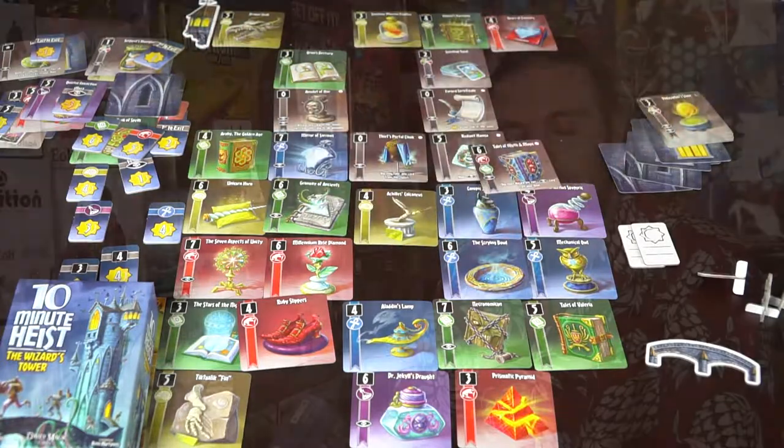10-Minute Heist also has a couple of variants. You can swap circle cards for moon cards to make the game more challenging and complex. You can also choose to place all collected tiles face down in front of you, so players must use their memory to track what others have — no longer knowing 'he has four fives, so I need another five.' There are also little markers that let you create your own custom victory point objectives.